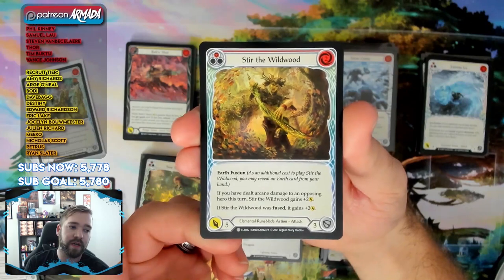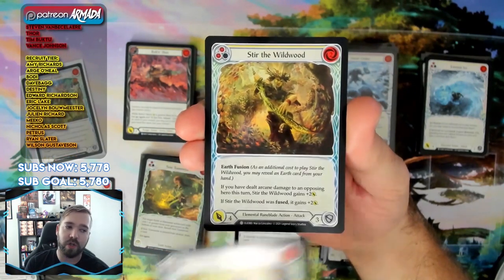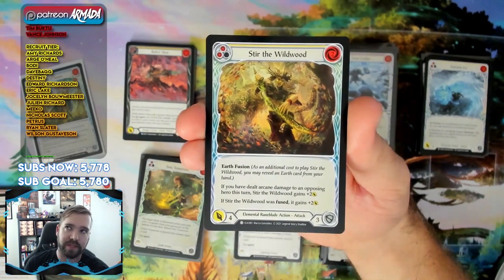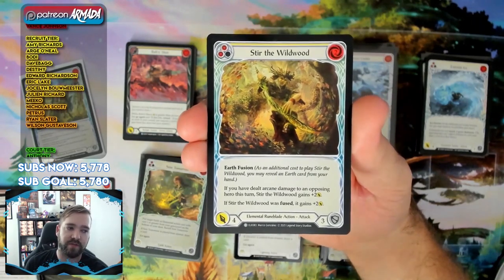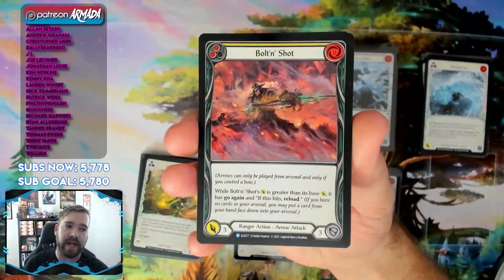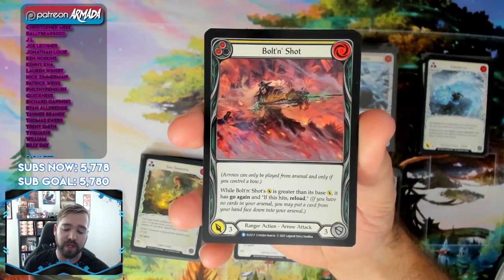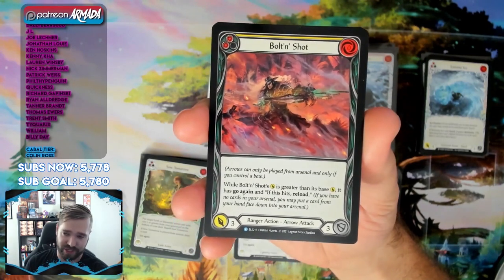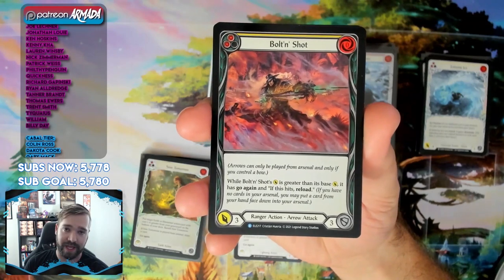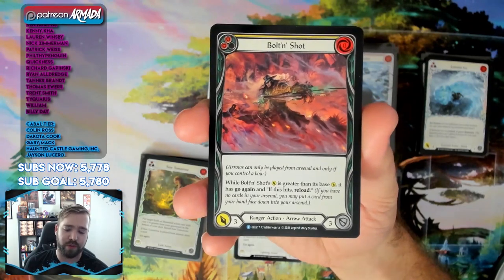Stir the Wild Wood can get big if you allow it — this is another way Briar can play tall. Briar is the pivot class: she can kind of go tall or go wide. Lexi is a class that really attacks breakpoints and wants you to use your bow. The bow you'll most likely have access to is the token bow Shiver — Shiver is fantastic because you can load your bow at instant speed and choose the Dominate mode, which really pushes breakpoints.